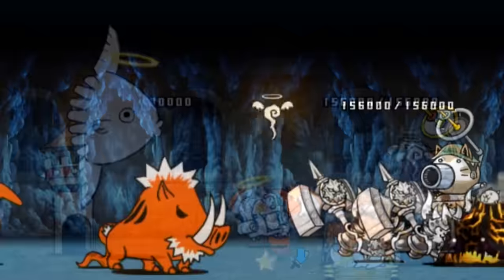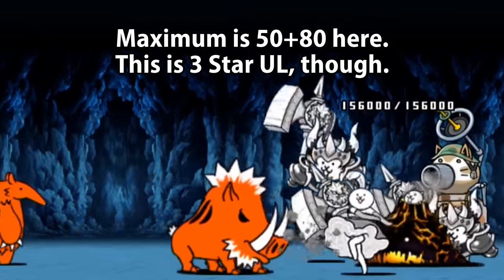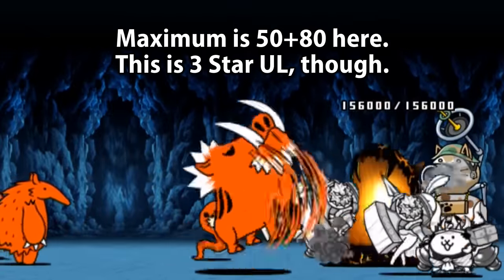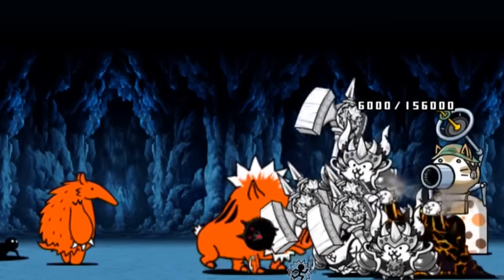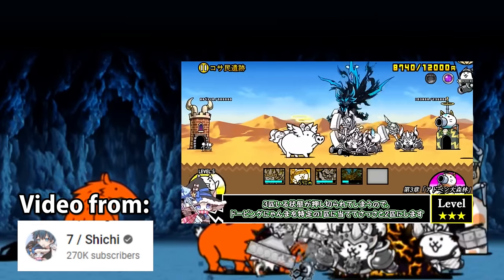Now, when compensated with lots of plus levels, Maximum the Fighter can actually work and be very strong. Here is Seven's four unit one lineup for all of Uncanny Legends,